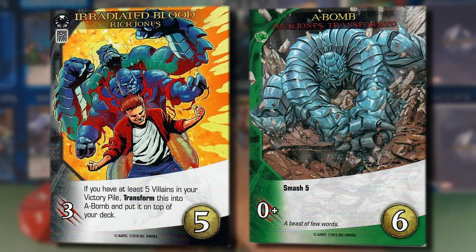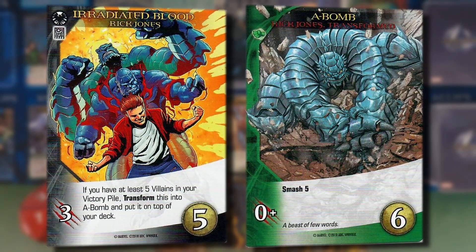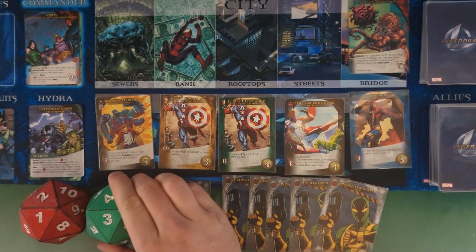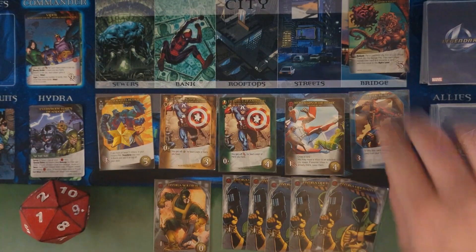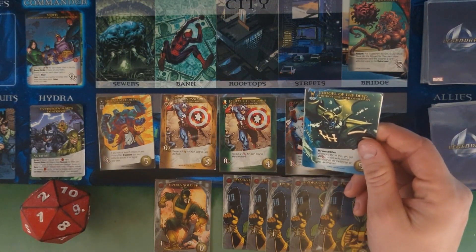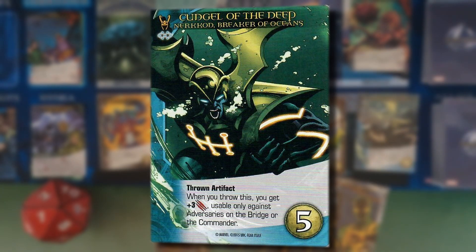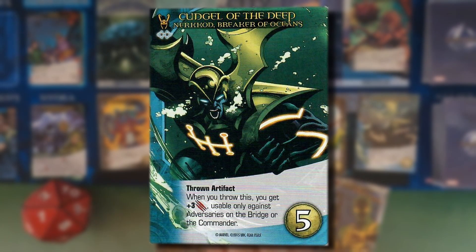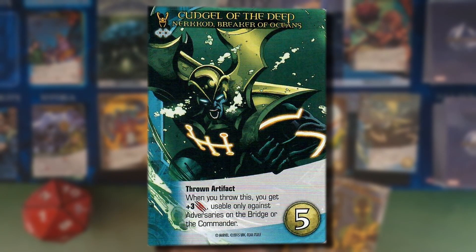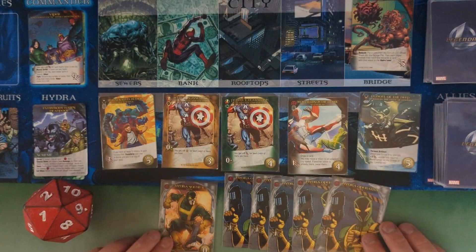Going down to three recruit, replacing with Irradiated Blood — Rick Jones's uncommon card dealing three damage, and if you have at least five villains in your victory pile, transform it into A-Bomb and put it on top of your deck. Spending three recruit to grab Optic Blast, focusing on Cyclops cards. Replacing that with Cudgel of the Deep — Nerkkrod's uncommon card with the thrown artifact ability.